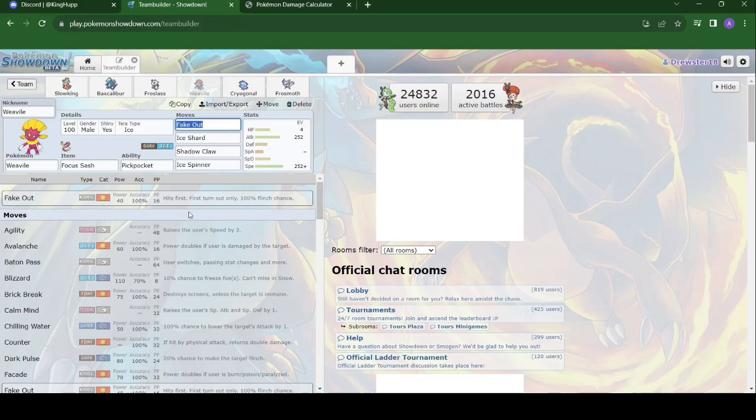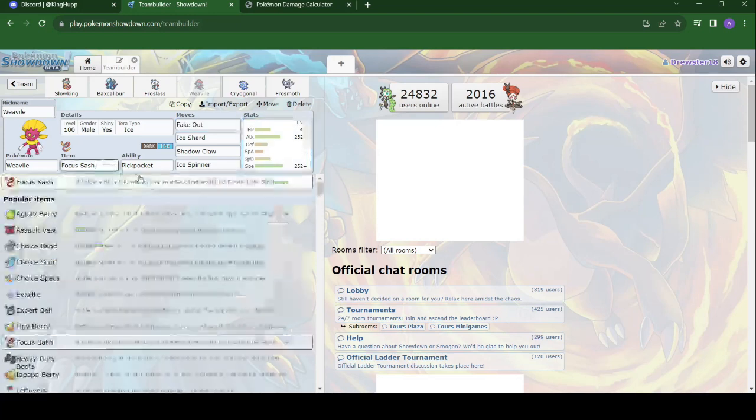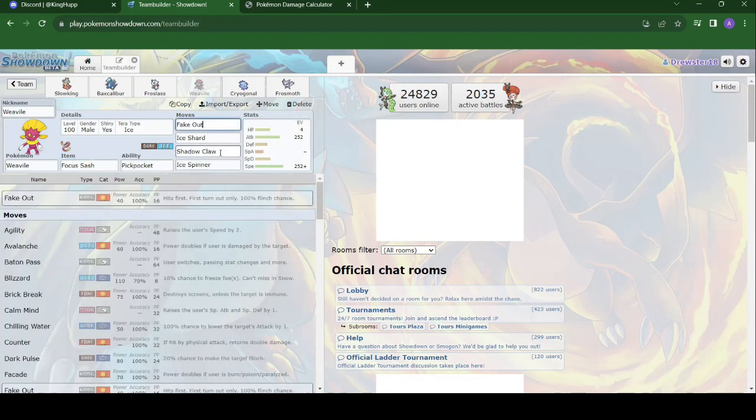Then we'll bring in the Weavile — a basic Weavile set, max attack, max speed with a Focus Sash. Just trying to get that Fake Out chip, Ice Shard chip, and then Shadow Claw and Ice Spinner for some coverage moves.